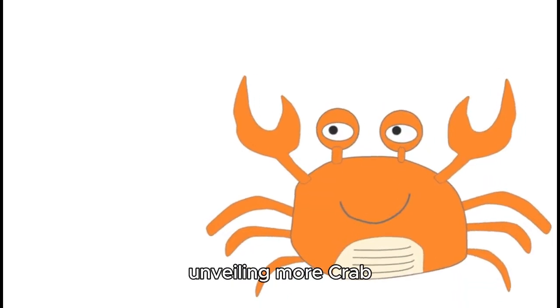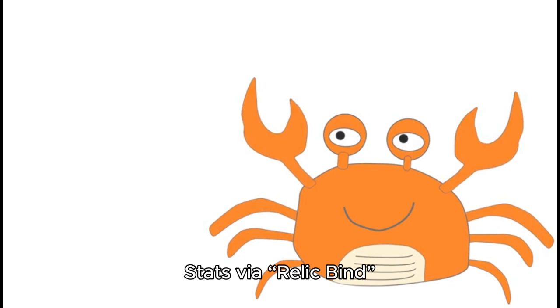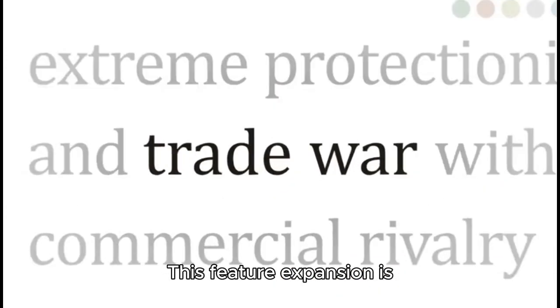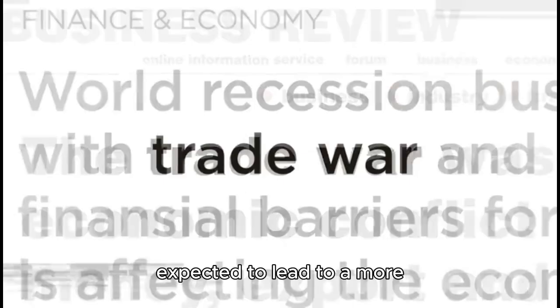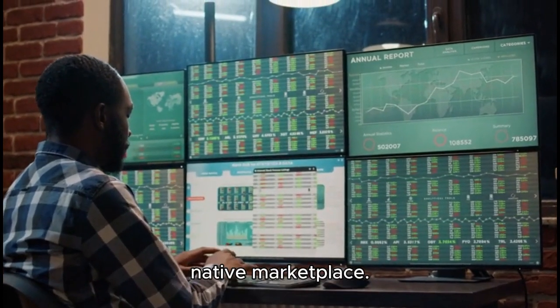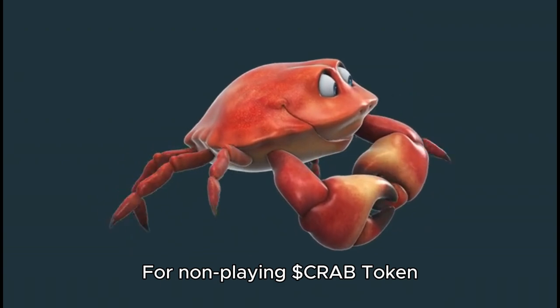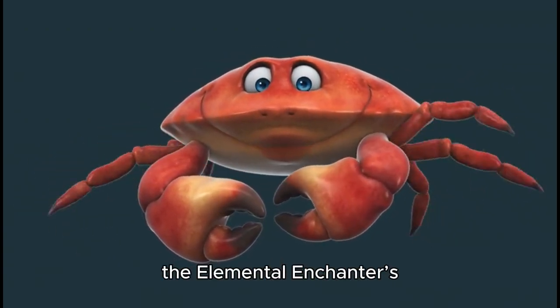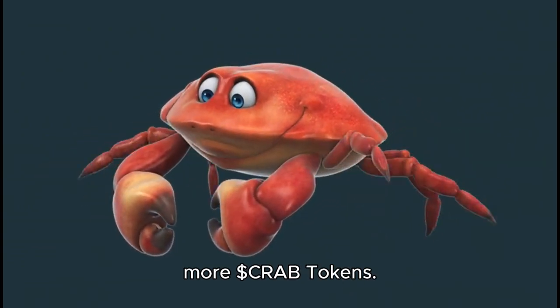New features include unveiling more crab stats via RelicBind and a new EXP resource called KnowledgeCell. This feature expansion is expected to lead to a more mature player trade economy within the ecosystem's native marketplace. For non-playing DollarCrab token holders, there is also the opportunity to engage with the Elemental Enchanter's prediction system to win more DollarCrab tokens.